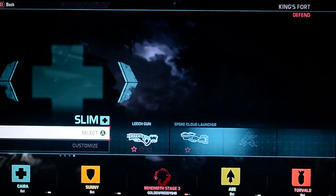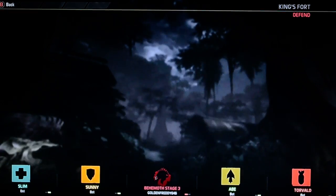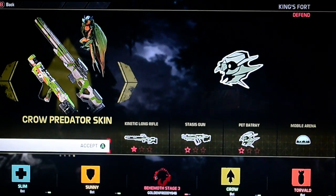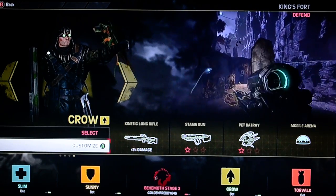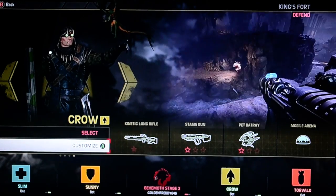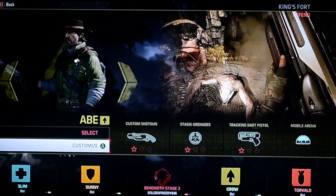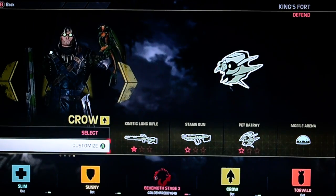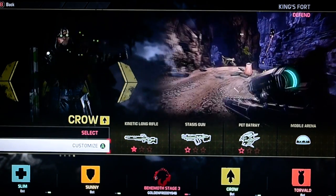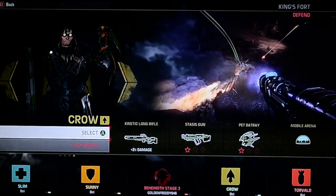I think at the moment my favourite, and I think the most skilled, is probably Crow. Crow is probably my favourite — I might put on the customisation. Crow is probably my favourite because of the stasis gun. I really like Abe's stasis grenades as well that slow down the monster, so it's even better with a kinetic long rifle and a stasis gun. The kinetic long rifle, if you charge it, can go through armour — a lot of people will probably know that anyway.